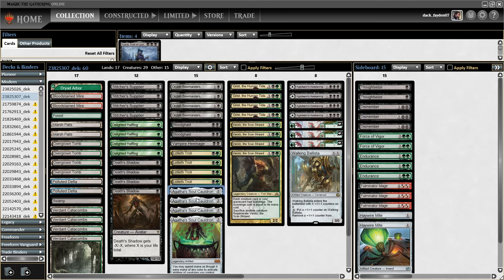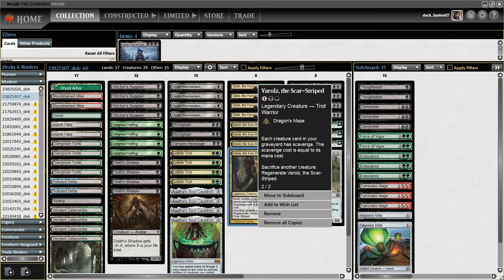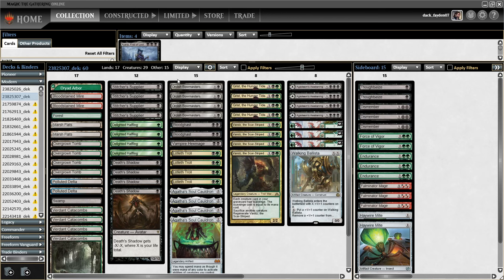We also have Agatha — this is also an Agatha deck. Putting counters for just one mana on your creatures is very good because you get to use the Agatha abilities. There are a lot of synergies here: Varolz can for one mana exile the Death Shadow from your graveyard and put 13 counters on any creature you want.